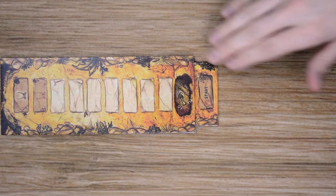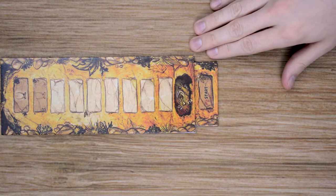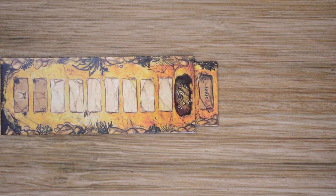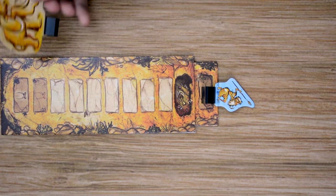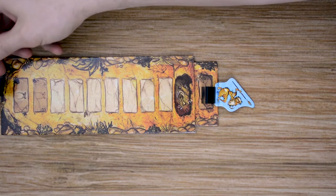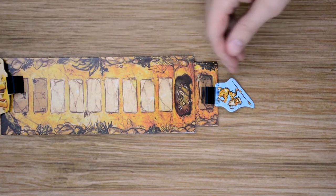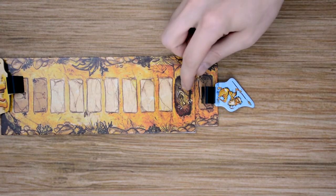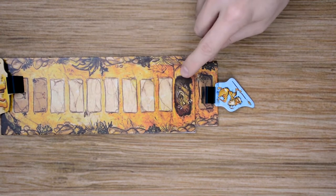The last thing I want to go over before setup is the player boards. Each player is going to receive their own player board with a number of features on it. There will be a starting space where you'll place your cave person to start the game, and then you'll also place a mammoth at the end of the track on that very last space. Throughout the game, the players are going to be playing movement cards to move their characters along this path.